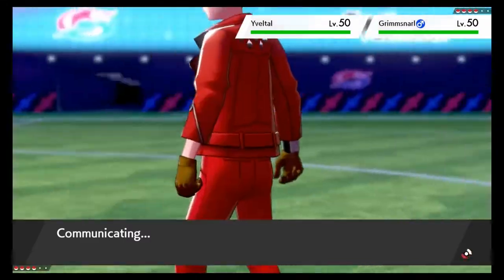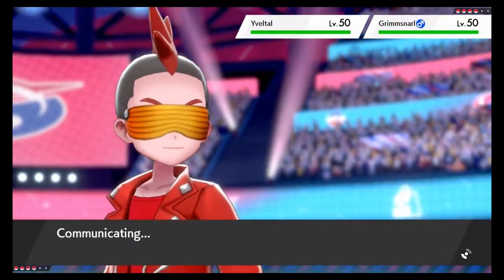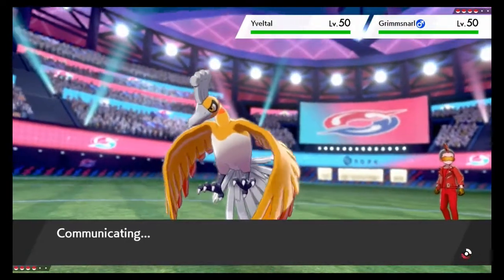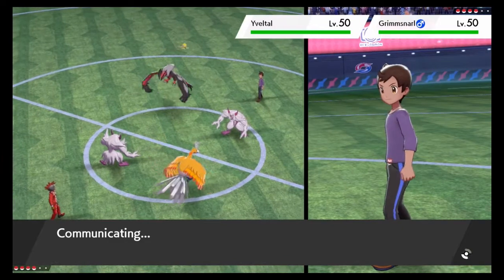It does have its signature move, Oblivion Wing, which is a Special Attack, so most Yavetos tend to be more Special Attacking rather than Physical. Now it does have access to the move Sucker Punch, which is a great Dark-type move for it to have.